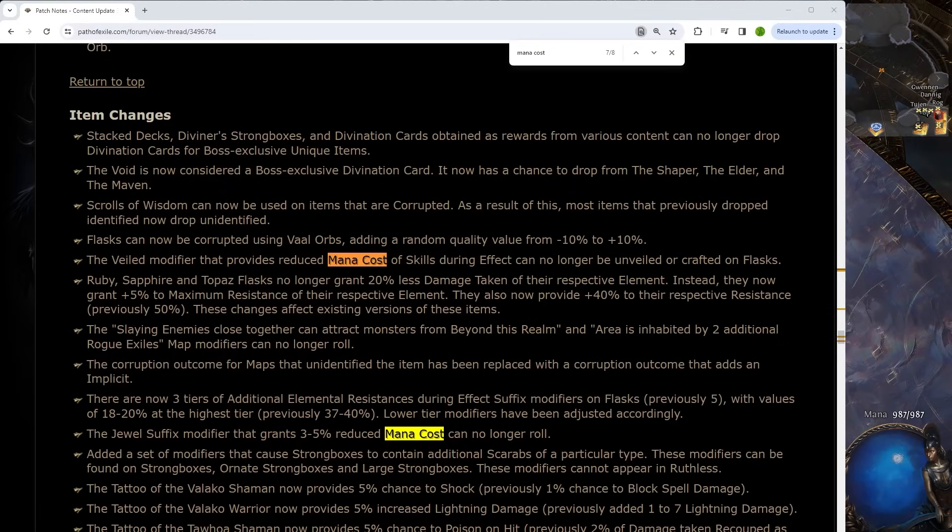Now for the nerf I am most unhappy with, and that is related to mana. I play this as a Trickster for a combination of ES as defense and a much higher damage ceiling than most ascendancies, but in order to do that I actually spend mana. We lost Perfect Crime when they bricked Saboteur for traps a few leagues ago, we lost Alternate Quality Trap and Mine Damage, Divergent Inspiration, we lost the boot enchant, and now we've lost our ability to roll mana reduction on gems and the Kanarita mod on Flask.